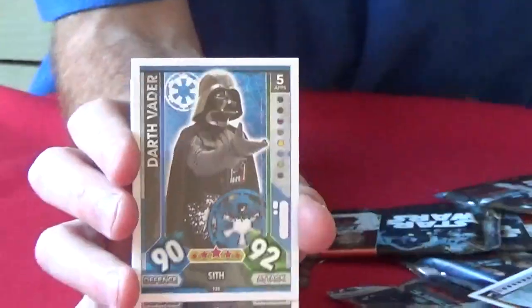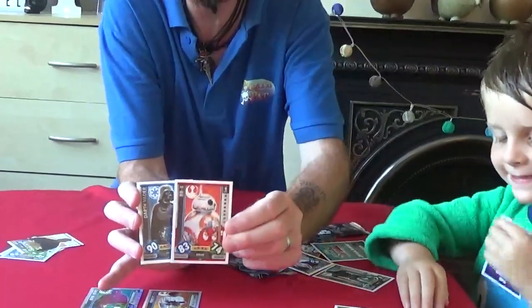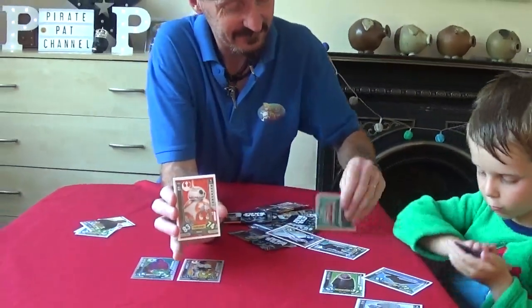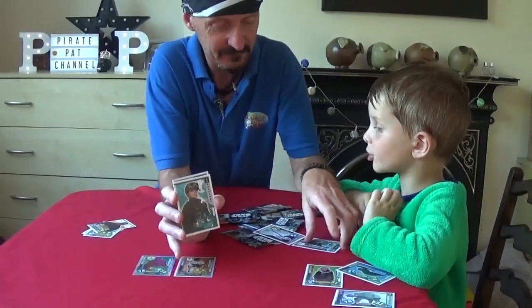We've got a Darth Vader card there. The last card is so cool. We've got BB-8. And this is part of another double card there. It's a shiny Chewbacca-looking one.